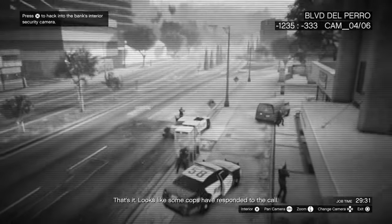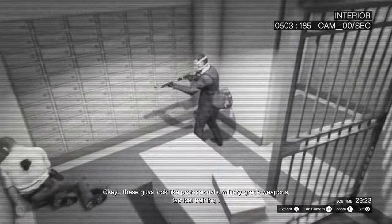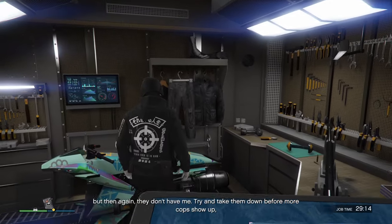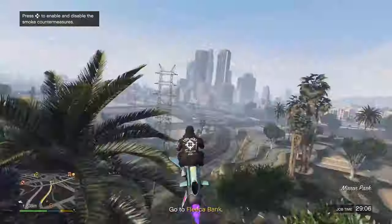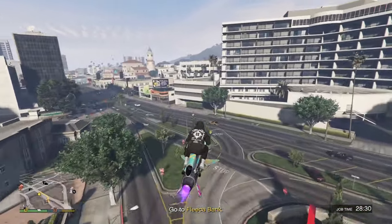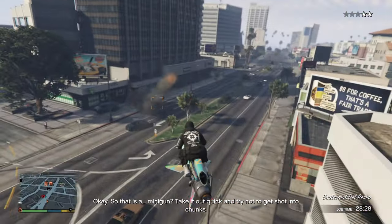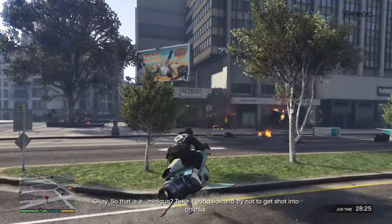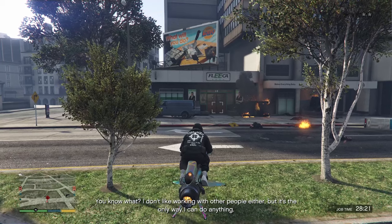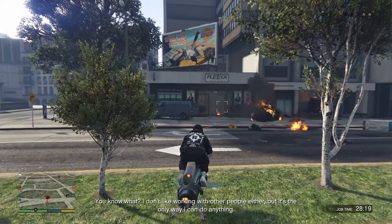Once you find it, scroll around until the option for going to the interior comes up. Once you've found your robbery, I find the easiest way is to just jump on an Oppressor and fly over to where it is. When you get over there there are a couple of people, but the Oppressor can handle them pretty easily. Also, when you walk in there a juggernaut will spawn, so be mindful of that. What I usually do is sit on the Oppressor and pump rockets inside until they're gone.